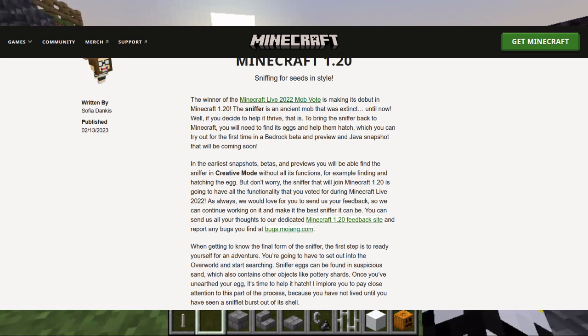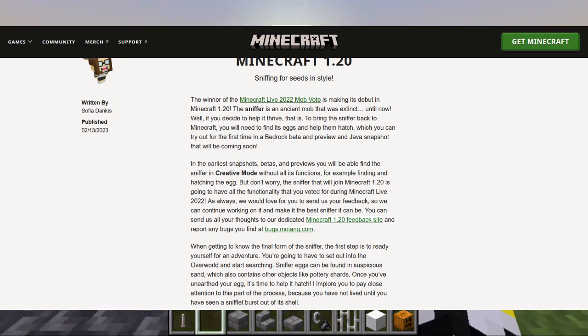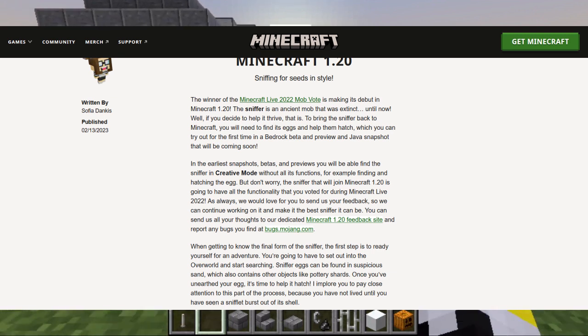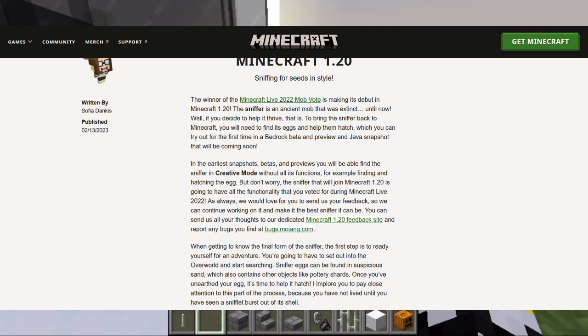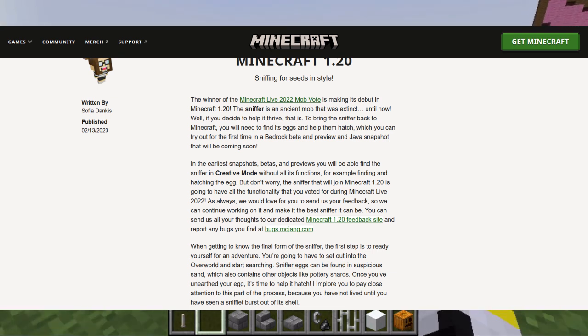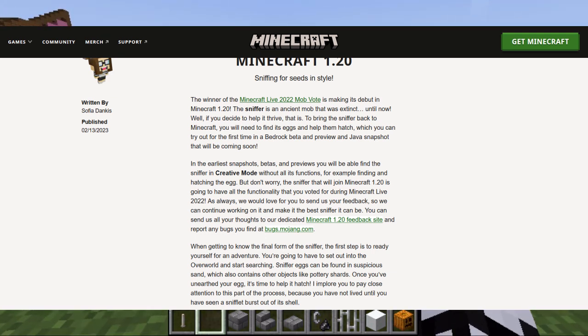In the earliest snapshots, betas, and previews, you will be able to find the Sniffer in creative mode without all its functions — for example, finding and hatching the egg. But don't worry, the Sniffer that will join Minecraft 1.20 is going to have all the functionality you voted for during Minecraft Live 2022. As always, we'd love for you to send us feedback so we can continue working on it and make the Sniffer the best it can be.